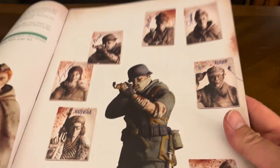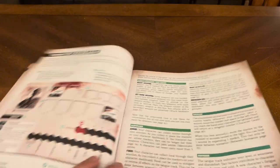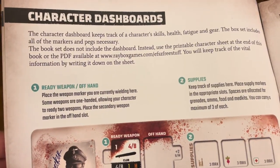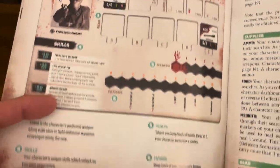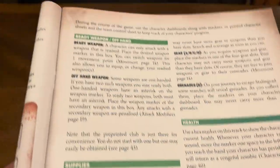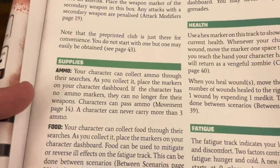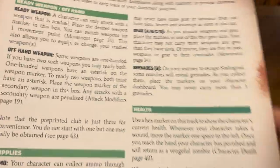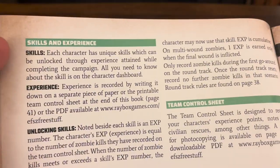Here are some characters you can choose from. The artwork is very, very cool. The game covers character dashboards with explanation of what goes where: ready weapon, offhand weapons, supplies, ammo, food, medkits, gear, grenades, health, fatigue, skills, experience, unlocking skills, and team control sheet.